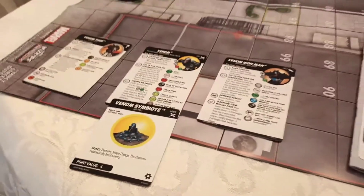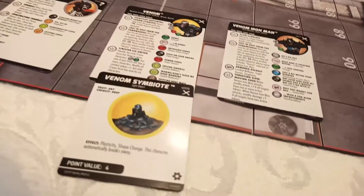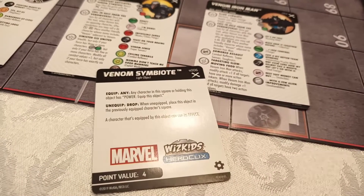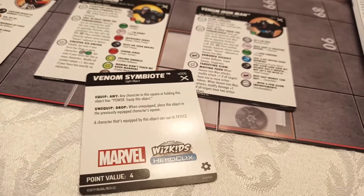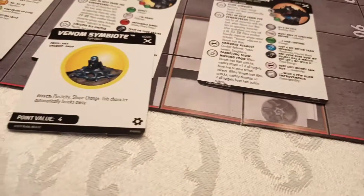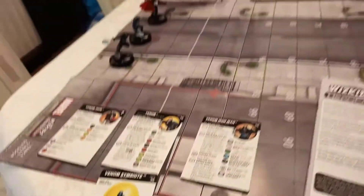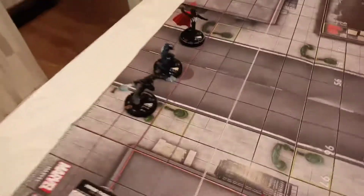I'm not going to put it into play after he dies, because that's what's supposed to happen. If any character in this square holding this object has it unequipped and drops it — so basically when he dies, it unequips and drops on the ground. I guess I should do it, but I was thinking I was just going to not do it, but I already chose the map. It's just a HeroClix game.